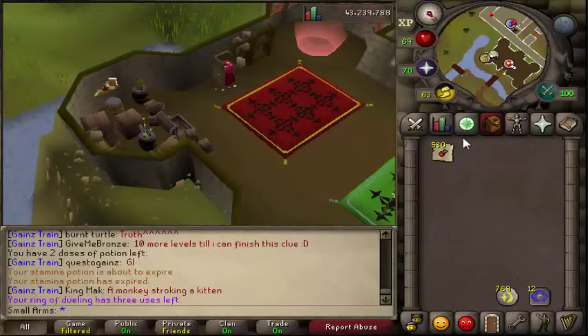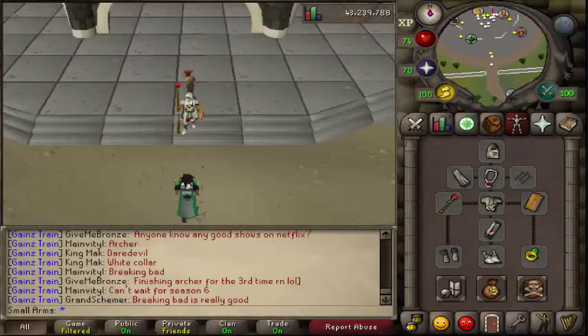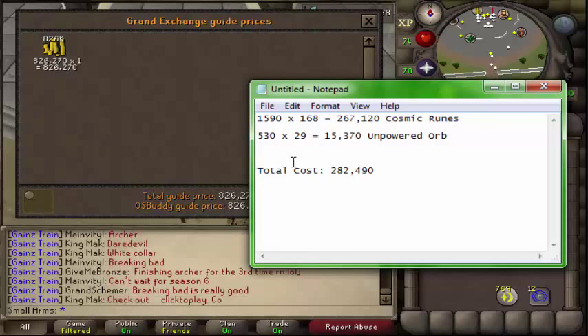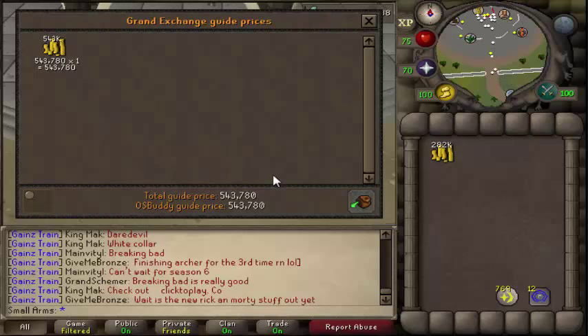Let's go ahead and sell all the fire orbs I got - I only got 530 fire orbs in one hour. I used 1,590 cosmic runes at 168 GP each, which is 267k worth of cosmic runes. I also bought 530 unpowered orbs for almost 16k GP. After subtracting all costs, I made 543k in one hour doing it this way and got about 40k magic experience. So this is essentially 500k an hour plus 40k magic experience. That's it - see you guys later.